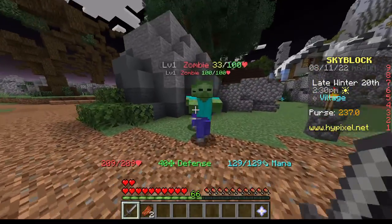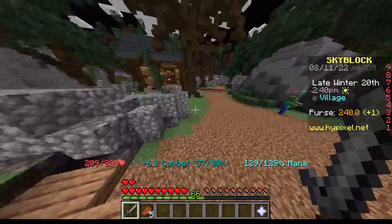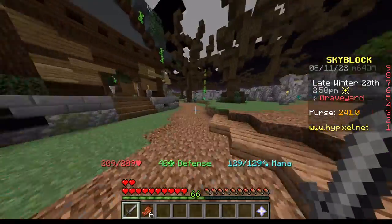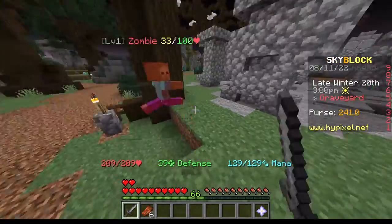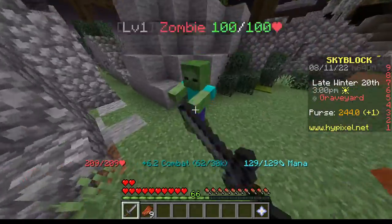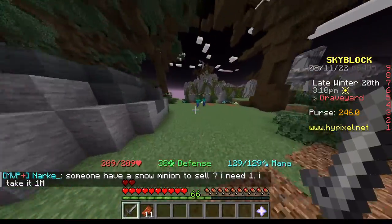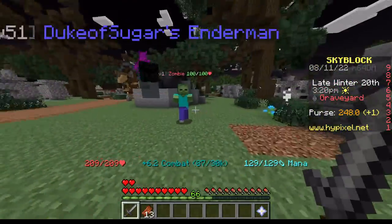You can two-shot them sometimes, and one-shot them. Once you kill these zombies, they drop rotten flesh, and they give you coins when you kill them — one coin every time you kill a zombie. Just having a stone sword can give you thousands of coins just from killing zombies, and you can also sell the rotten flesh to the adventurer for a couple coins. I'm just going to grind zombies until I have about two stacks of rotten flesh.